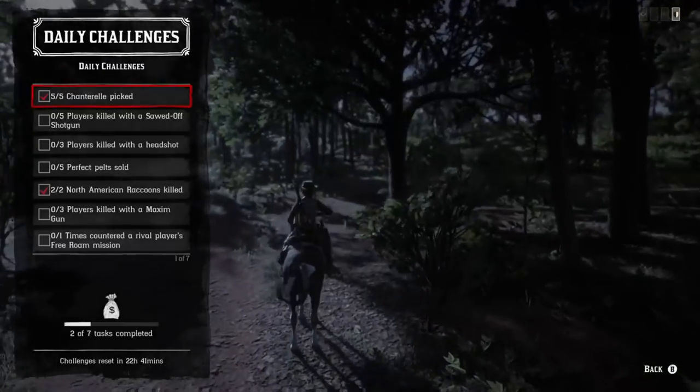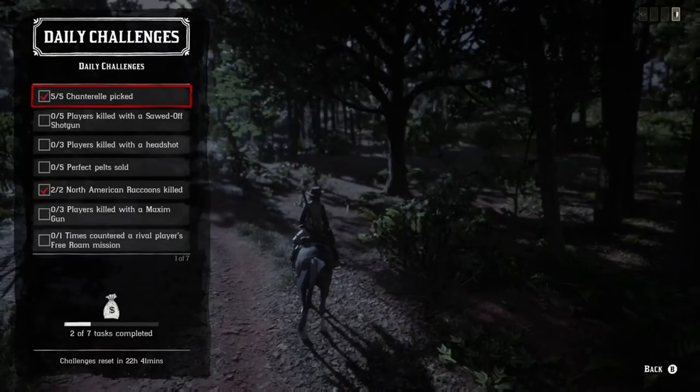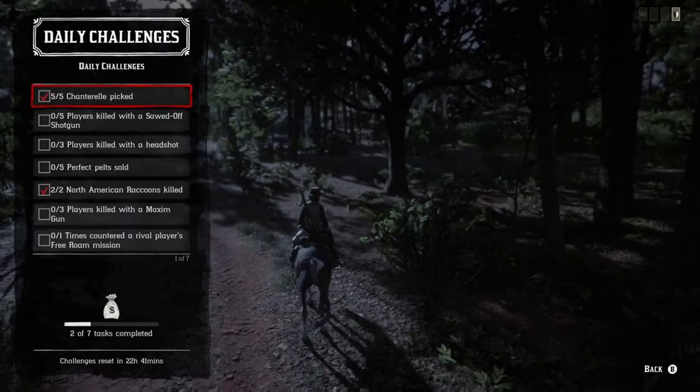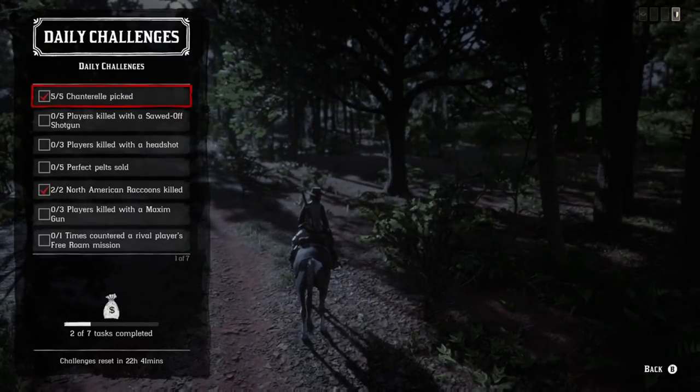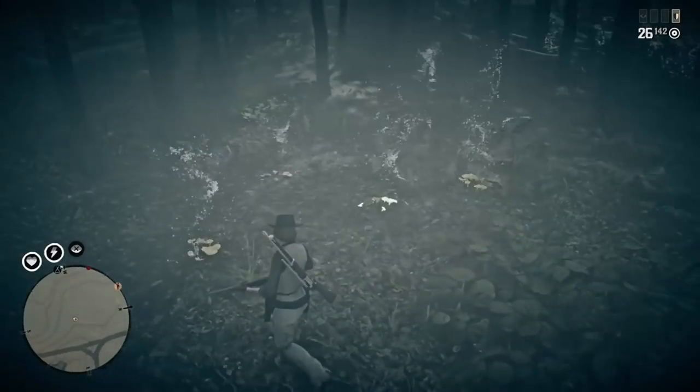Hey, what's going on guys. Today's daily challenges are going to be: pick five chanterelle plants, kill plays with the sawed-off shotgun, kill plays with a headshot, perfect pelt sold raccoons killed, kill plays with the maximum gun, and ruining people's free roam missions.